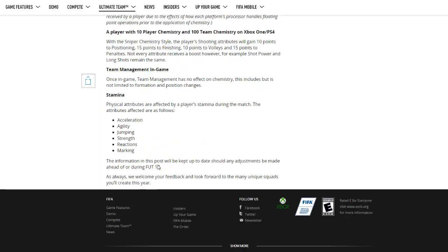The final point is stamina — this is very eye-opening. As stamina decreases, other attributes also decrease; it's not just stamina. Acceleration, agility, jumping, strength, reactions, and marking will all go down the lower your stamina goes. So the longer into the game, your stats will decrease, which is realistic because in real life a player won't perform at their peak at minute 90. This is another reason why subs are very important in FIFA — acceleration means they're going to be slower, and their strength means they won't win the ball as easily.